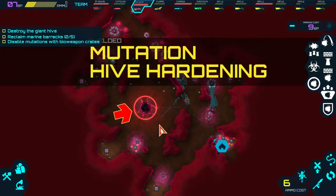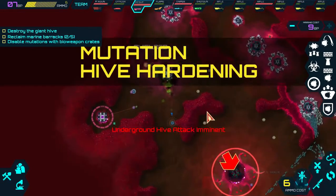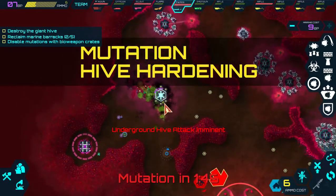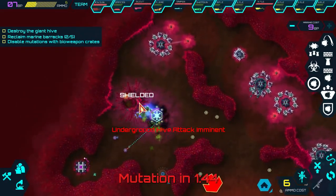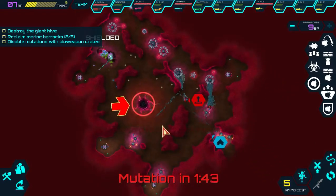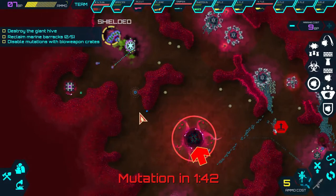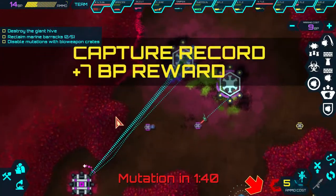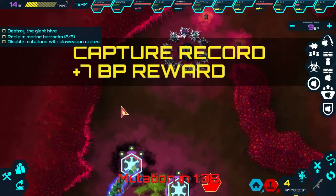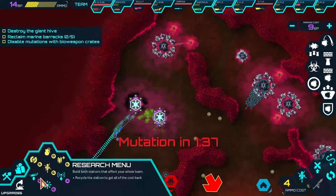Mutation hive hardening - so that's the next mutation. We're up to 1, 2, 3, 4, 5, 6 - I think there's about 7 mutations. And that will be the second base right there. We're doing pretty well here, we've got quite a lot of the tech now.